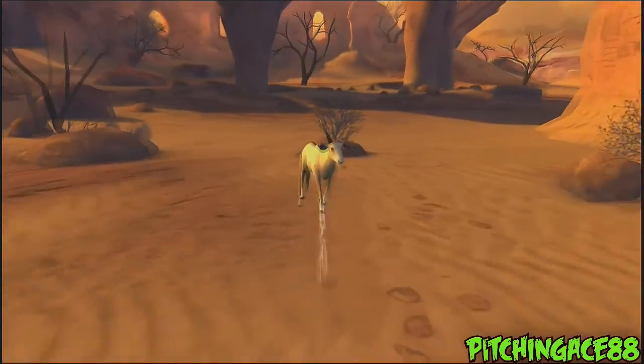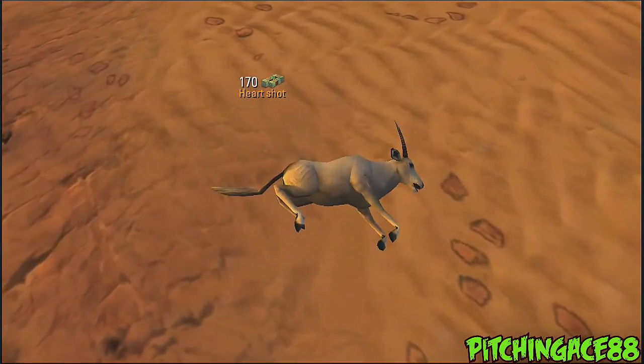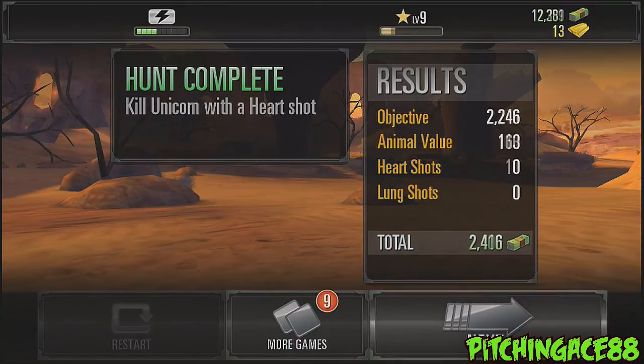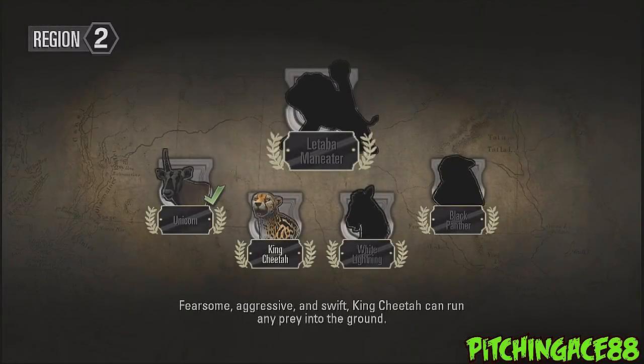Now this may be a lung shot — we'll see. Oh, it is a heart shot. Nice. So we killed the unicorn. It's kind of unfortunate, but hey, it's all for the cause. And then we got the king cheetah — we're going to have some pretty interesting enemies that will show up.